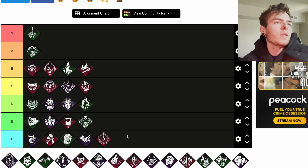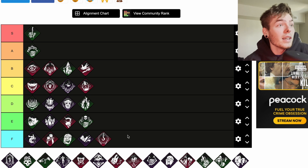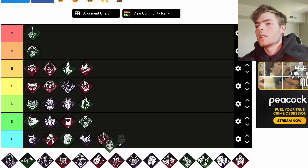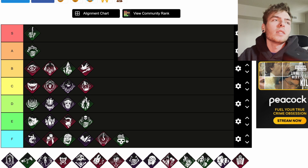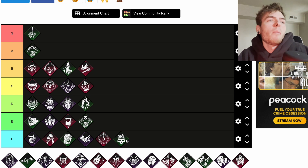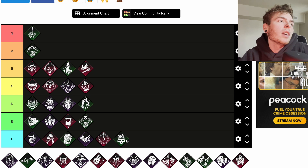Gearhead is a teachable Death Slinger perk. After a survivor loses a health state, Gearhead activates. While active, survivors succeeding a great skill check while repairing reveals their aura to you for 10 seconds, after which Gearhead deactivates. We're going to go ahead and throw that right down at F. It requires a great skill check — that makes it pretty much useless.